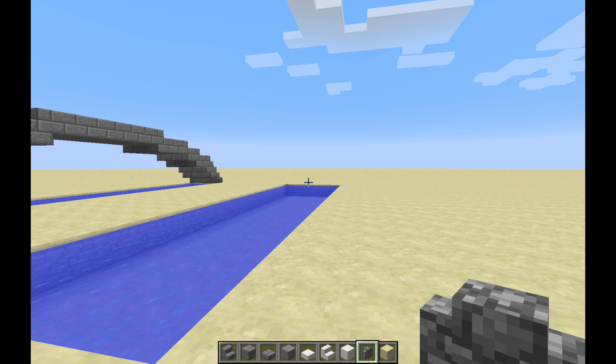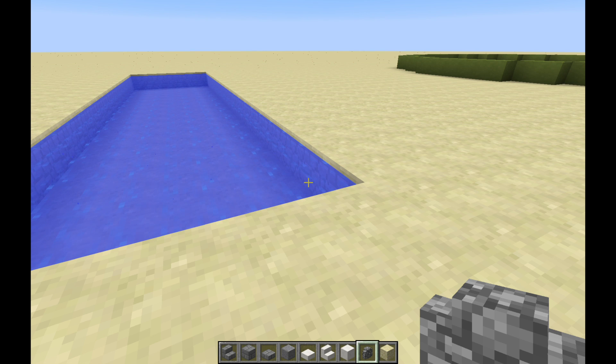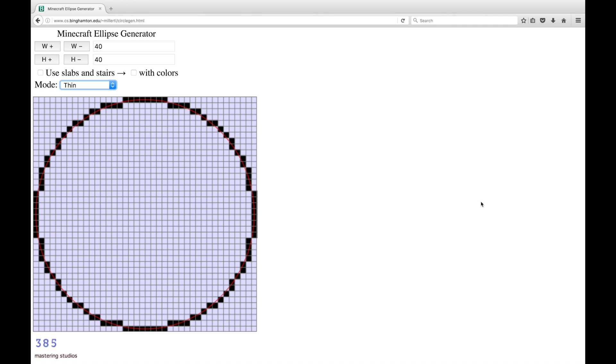We're going to build the bridge three blocks wide, and I've left some extra space on either side for some little aesthetics we might tinker with. To get the shape that we want, we're going to switch over to my web browser tab and use my handy dandy circle generator.